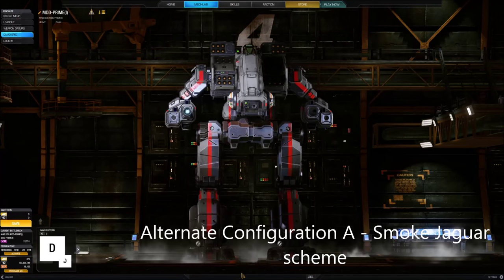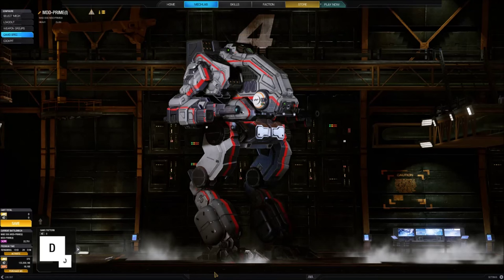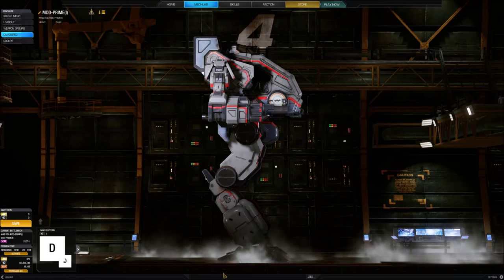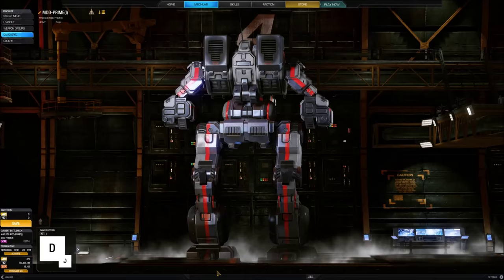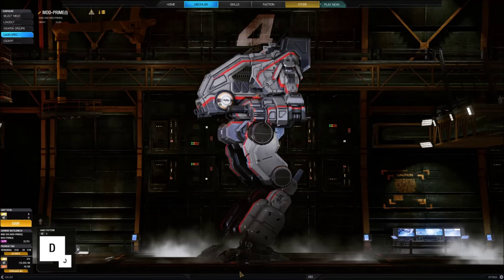Alternate configuration A is similar in appearance to the primary setup, but very different in function. Three incredible layers of SRM-6 launchers replace the LRM racks on each shoulder, giving this version of the Vulture immense muscle at short range. The autocannon and PPC in the arms can bear on the enemy a little longer until the Vulture can bring its missiles to bear.